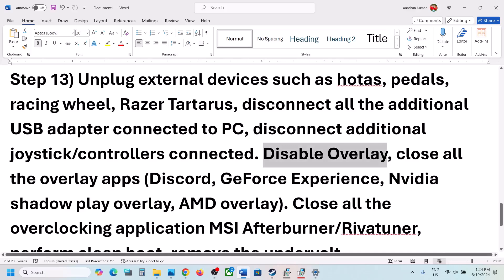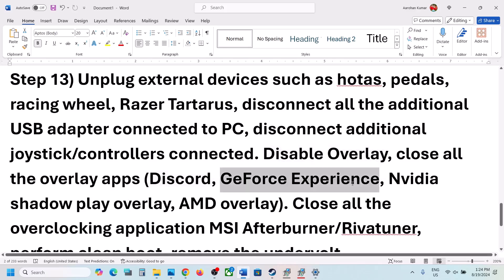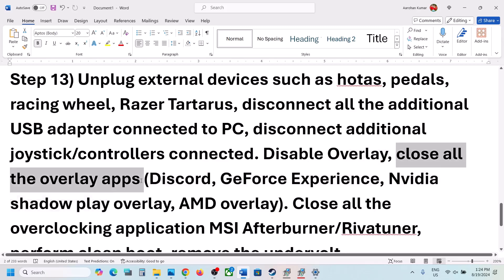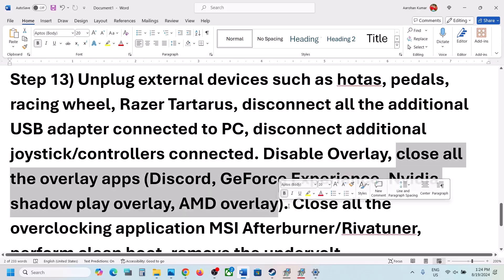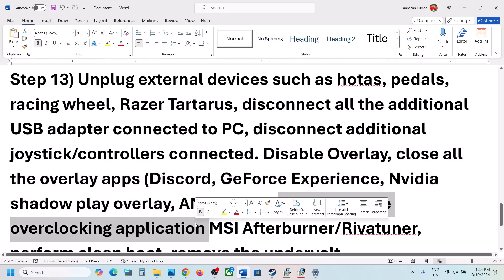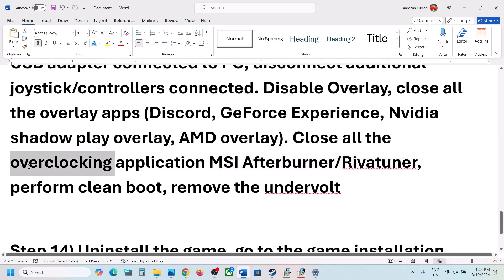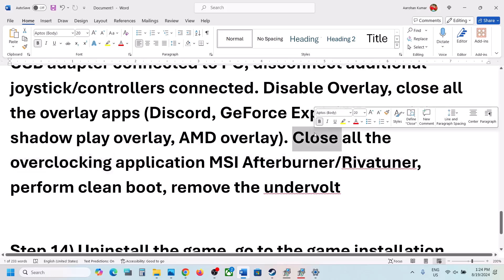If you have Discord running, turn off the overlay in Discord. If you have GeForce Experience running, turn off the overlay in GeForce Experience. Or simply close all overlay applications and then launch the game. Also close all overclocking applications like MSI Afterburner, RivaTuner, or any overclocking software before launching the game.